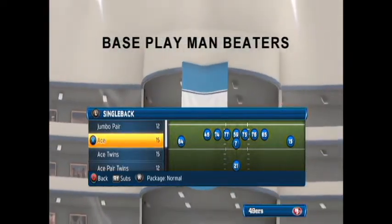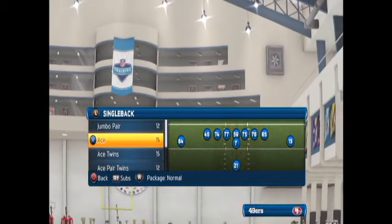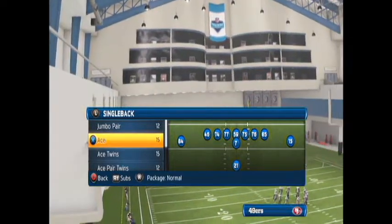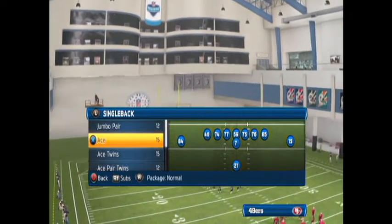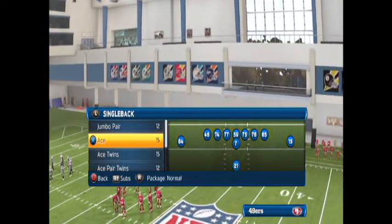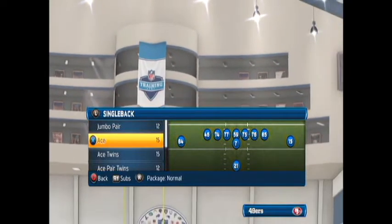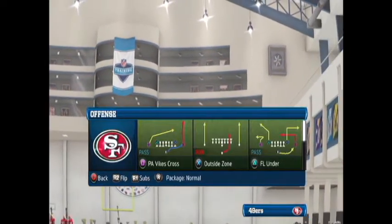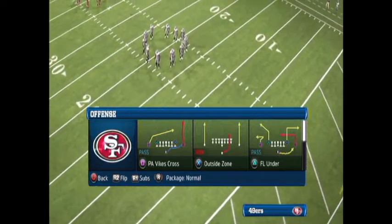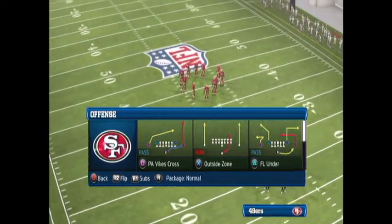Continuing with the Minnesota run-heavy scheme. It's really key to have a great base play, a good pass play, and a good run play - either one you can use for your quick audibles. This is probably the most used formation in Madden 13. A lot of people are scared you're going to throw or run the ball, so it's pretty balanced. You're going to be using the Single Back Ace Outside Zone - it's pretty much a stretch but directed off tackle.